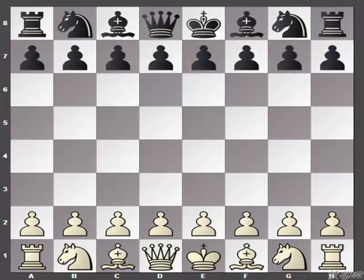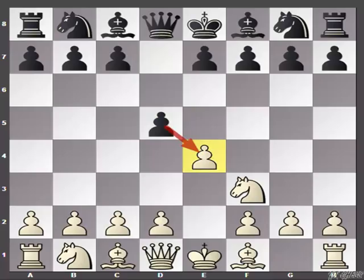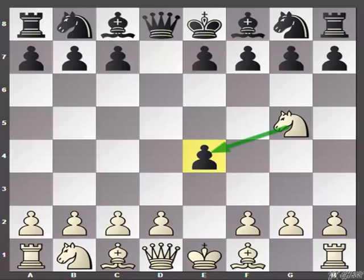Now keeping all these things in mind let's get started. When white plays the move e4, the most forcing opening from black's perspective is the move d5, and this is known as the Scandinavian defense. Now here many moves have been tried, but the surprise you are going to give your opponent is knight to f3. What can be more natural than d captures e4, and here we are going to play the move knight to g5, attacking the pawn and more or less trying to regain it.